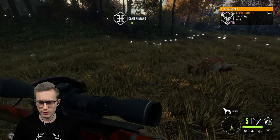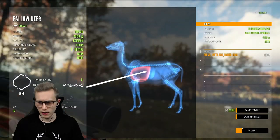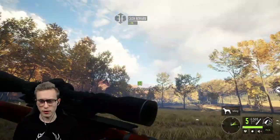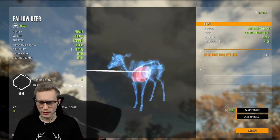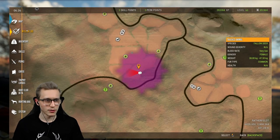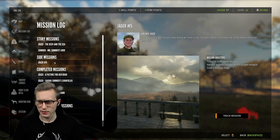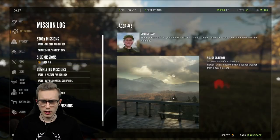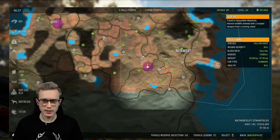First female down, second female down. These are nothing really special but I just wanted to quickly show how you can do this. Now let's look at what the next mission is going to be. Travel to Schoenfeld windows and harvest a wildlife down with a scope weapon from a hunting stand. Okay, so this one is pretty easy as well, not too hard.